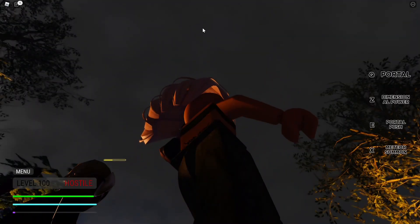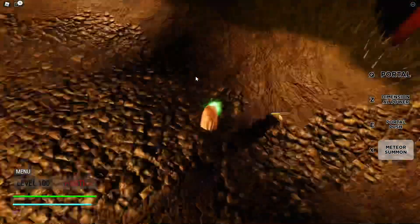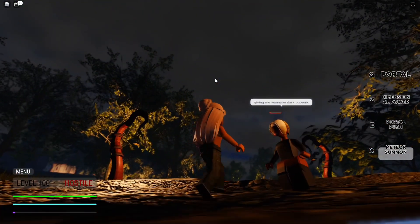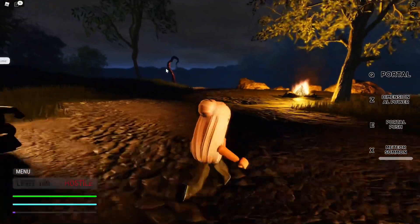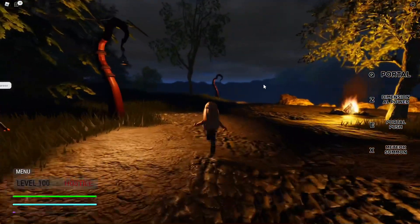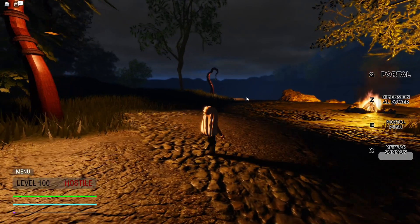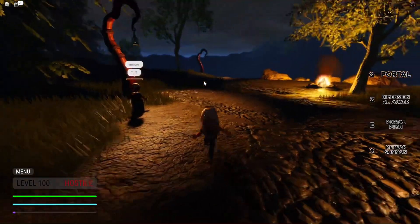Finally we have the ultimate: Meteor Summon. A portal opens above you and a meteor comes out, hitting everyone in the vicinity of wherever your mouse is pointing. You can see a portal opened above me and it threw down a meteor and hit Angel — it does a lot of damage. You can actually do this from really far to snipe people, and it deals a big area of effect damage. The range is incredible — I aimed way over there and it crashed all the way down there. It also makes a creepy sound as the meteor falls, like an alert for everyone nearby.